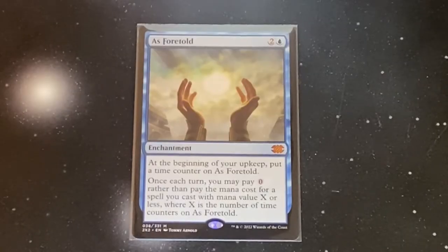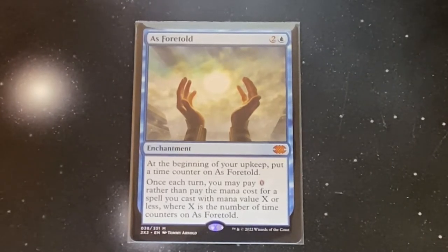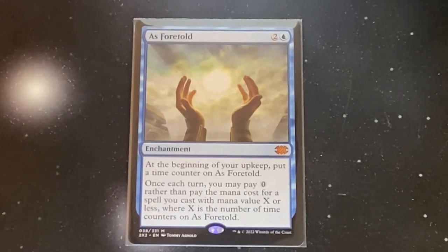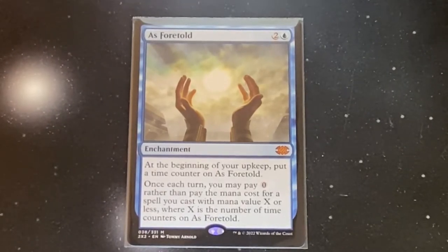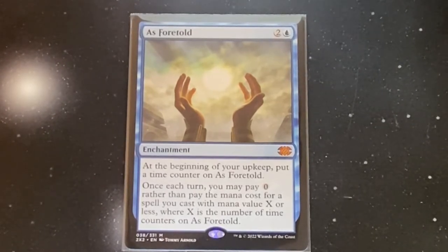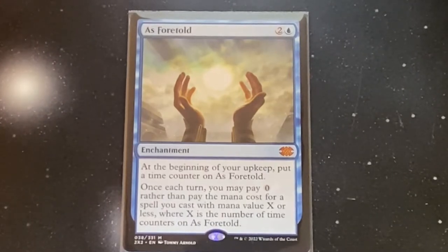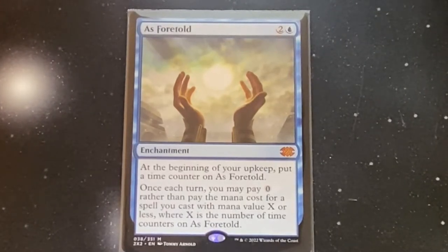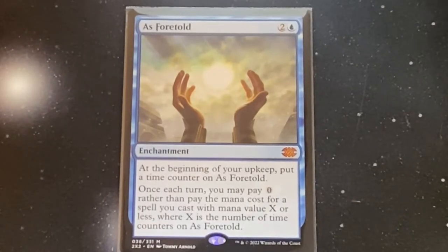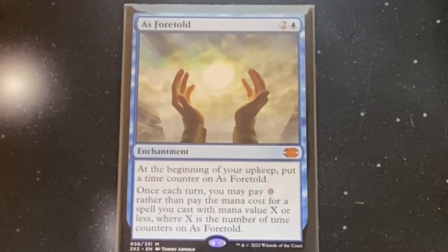Speaking of Braids getting removed, I always love to have a backup plan in all of my commander decks. As Foretold is a great one for this deck. For two and a blue, you get an enchantment. At the beginning of your upkeep, put a time counter on As Foretold. Once each turn, you may pay zero rather than pay the mana cost for a spell you cast with mana value X or less, where X is the number of time counters on As Foretold. This gets really powerful in those long, grindy games where you can start throwing out Eldrazi for free.